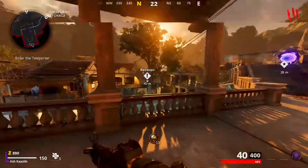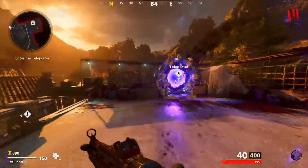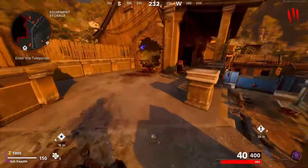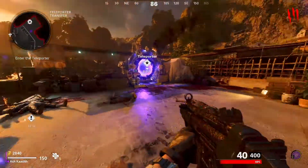My controller's really broken. Alright, what do we gotta do here? 'Enter the teleporter.' I'm gonna kill these zombies and enter real quick. Alright, we made it to the teleporter - let's see where it takes us.